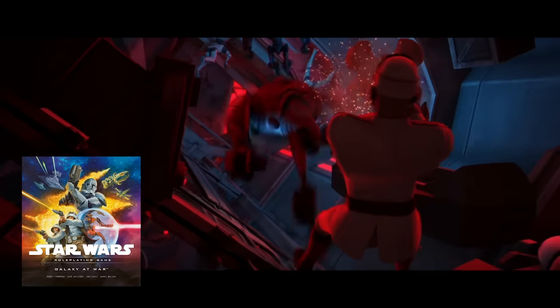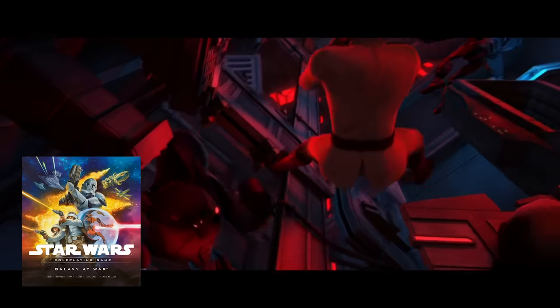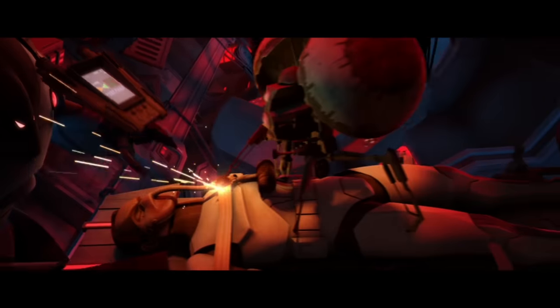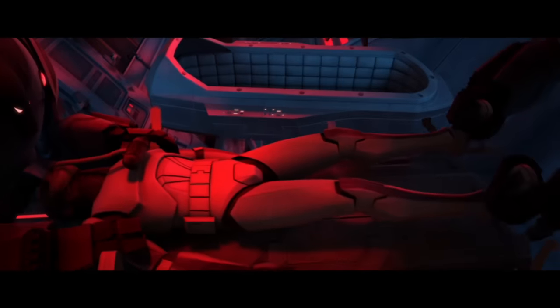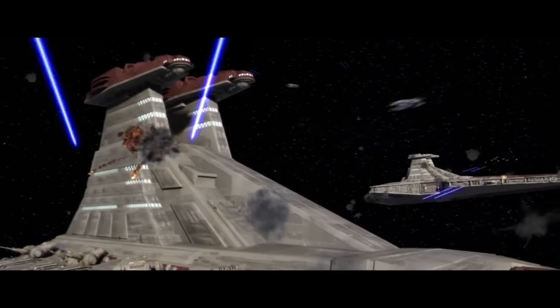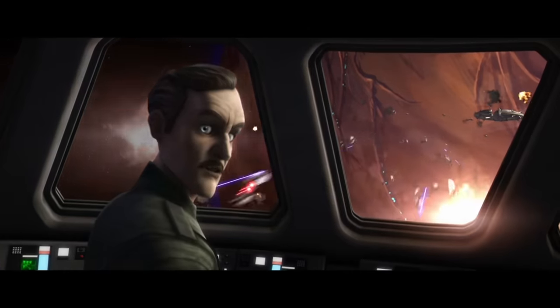The lore from Galaxy at War might give us an answer to whether jetpacks can go through shields, as it says they can pass through capital ship shielding and board them like the Super Rocket Trooper. But if you think about that too much, it opens up a whole can of worms on different shields and why any ship can enter the shield bubble of another.